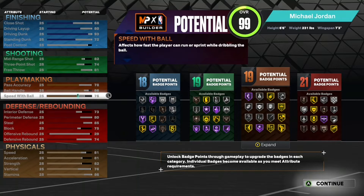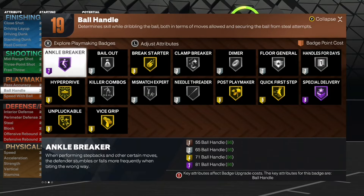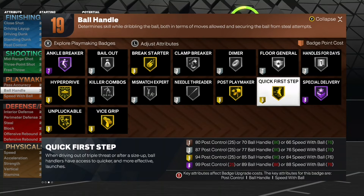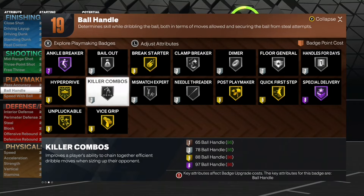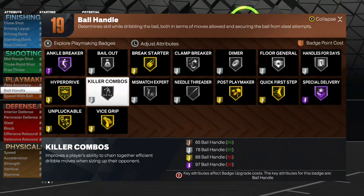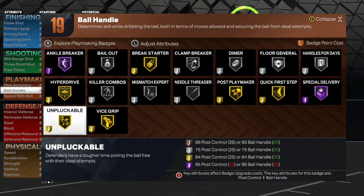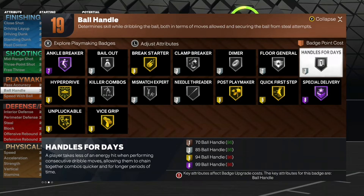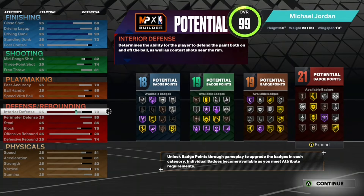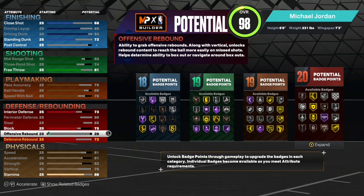For playmaking — I know you see we only have Gold Quick First Step. Jordan has Bronze Quick First Step and I've been playing with him in quick game — the player still moves well. If you're good at the game you can move without Hall of Fame Quick First Step. My 6'16" big man goes crazy with Silver Quick First Step. You're getting Post Playmaker, Killer Combos on Silver, Clamp Breaker on Silver. If you want the Hall of Fame Quick First Step version, I'll show a screenshot.